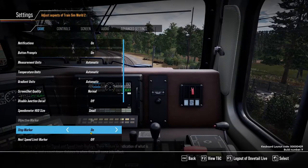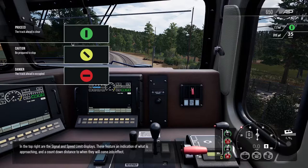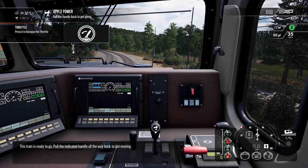In the top right are the signal and speed limit displays featuring an indication of what is approaching, and the countdown distance to when they will come into effect. This train is ready to go — pull the indicated handle all the way back to get moving.